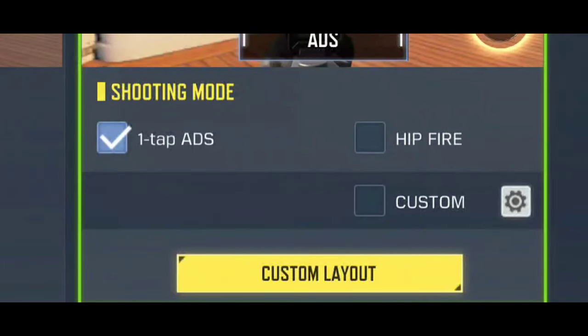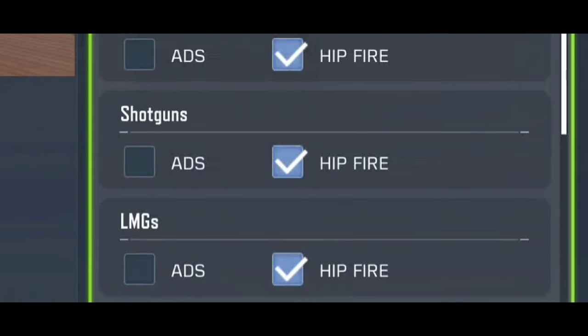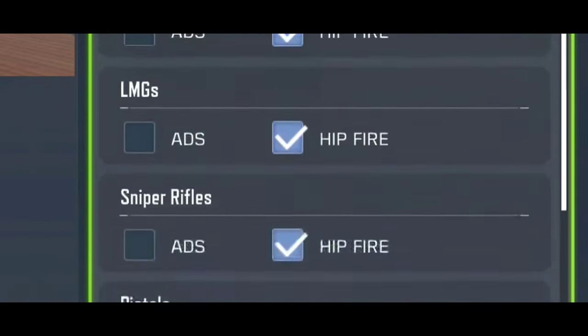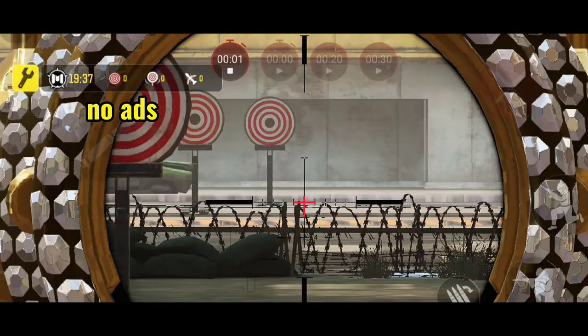The first tip: put the HUD settings to ADS. Go to the custom option, then go to the sniper rifle and put ADS. This option is better for quickscoping — in manual mode the crosshairs open slower.